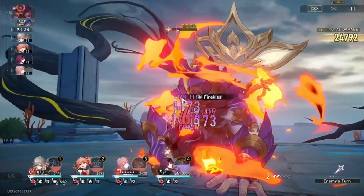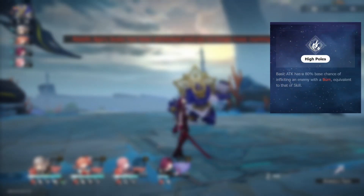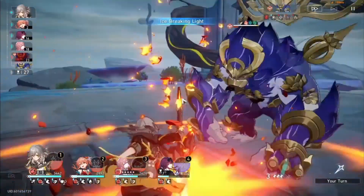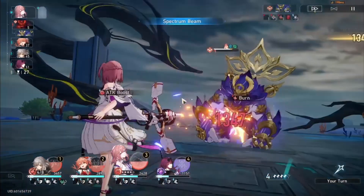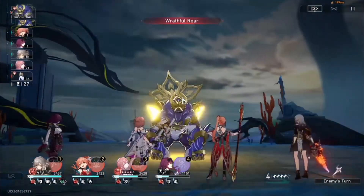Remember when I said her basic wasn't anything special? That's before we went over the trace High Poles, which gives her basic a chance to burn the enemy with the same potency as her skill. This is insanely strong as it lets her generate SP without spending any while still fulfilling her role. Walking on Knives increases her damage by 20%, and Bladed Hoop advances her action by 25%, which allows her to set up burns for teammates like Kafka.